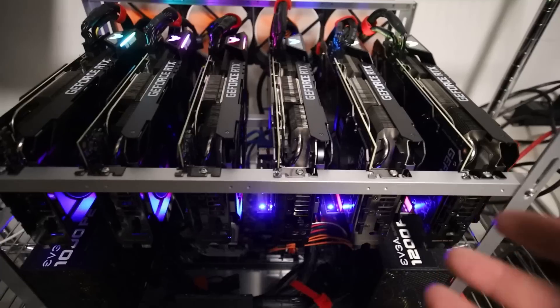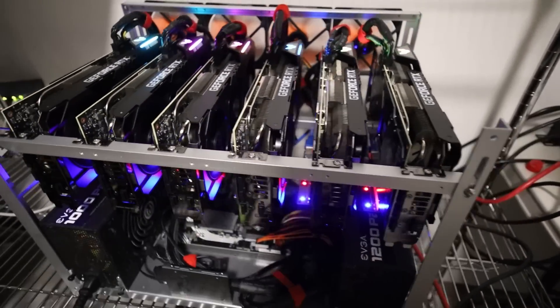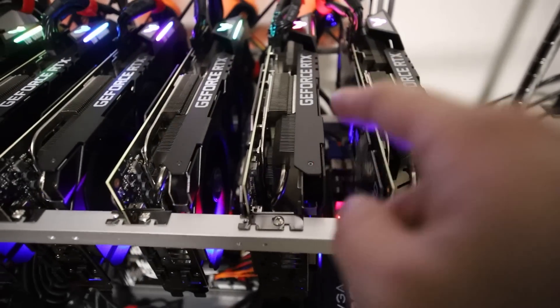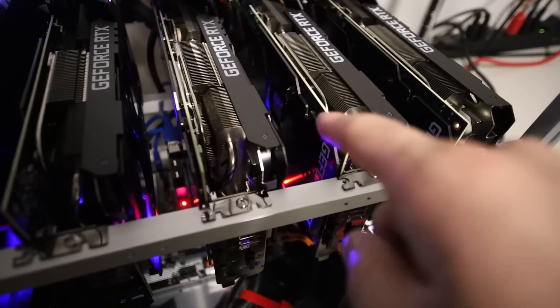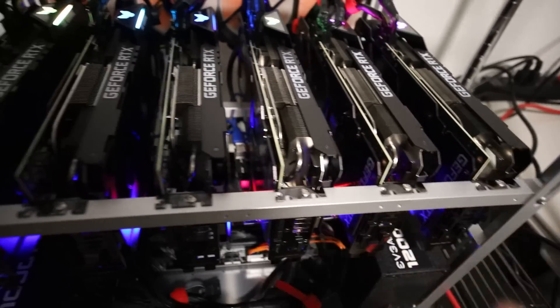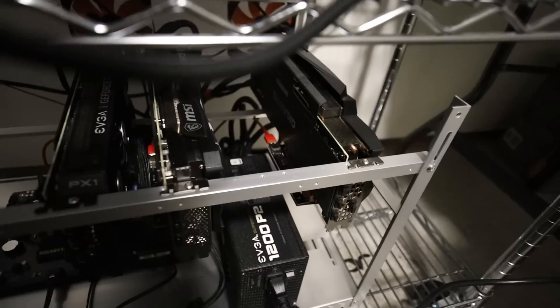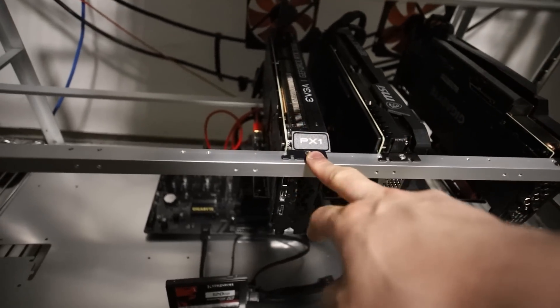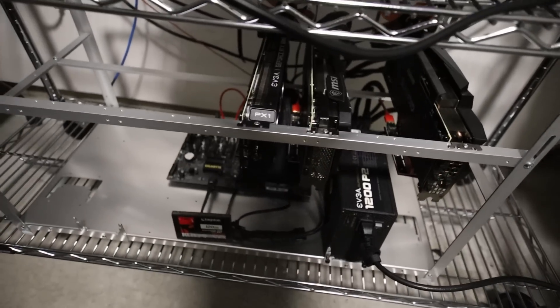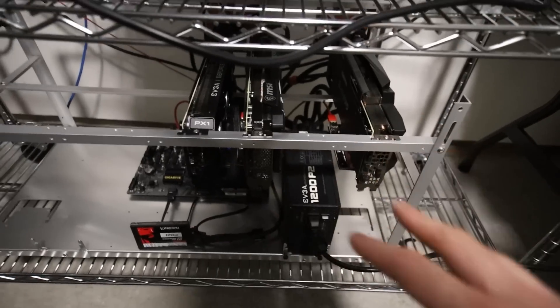These RTX 3080s run pretty hot, and to run them at really high temperatures I just don't like it. These have GDDR6X memory, so they're pretty hot on both sides of the GPU — the thermal pads and shroud are hot on this side and it also extracts heat from the back side. With my Gigabyte 3080 I did have to add thermal pads on the back, but the MSI Ventus and the EVGA Ultra XC3 were totally fine and were able to get 100 mega hash easily.